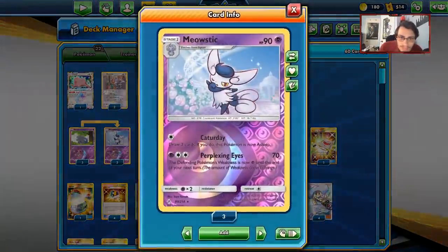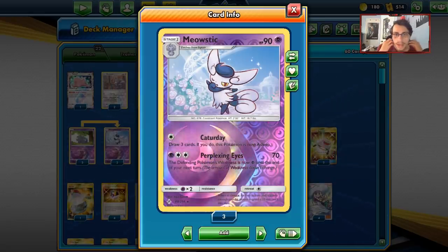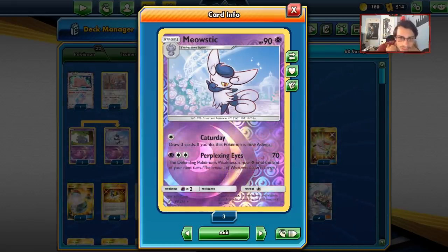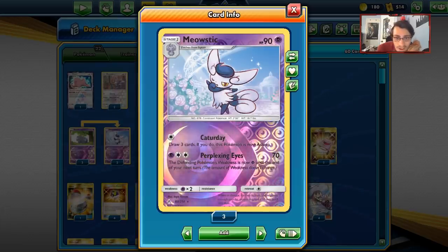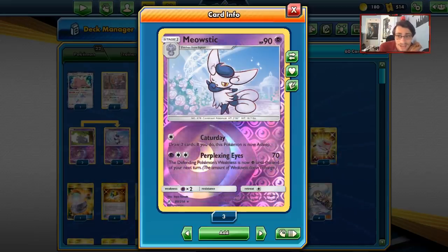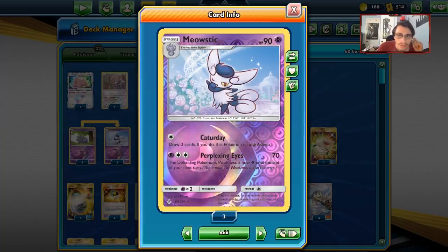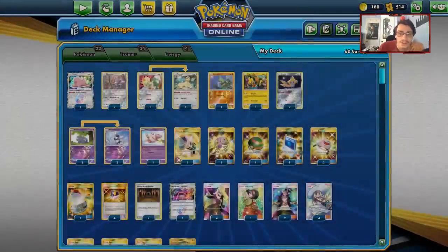Meowstic is okay — actually a decent attacker. We have Perplexing Eyes, which does 70 damage and changes the defending Pokémon's weakness to Psychic. So if they don't retreat, they'll take 140 from Perplexing Eyes next turn — 210 total — sometimes getting knocked out. And sometimes getting 70 damage on something is enough for Ear Kinesis to finish them off.